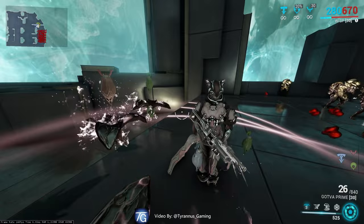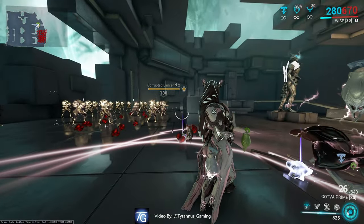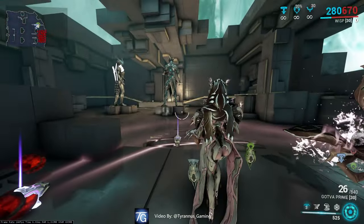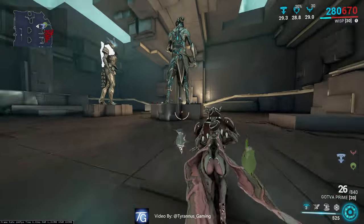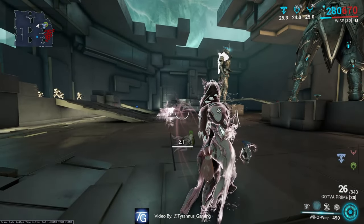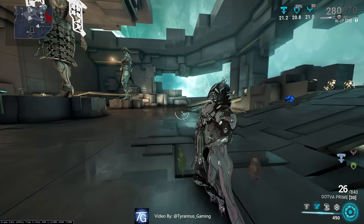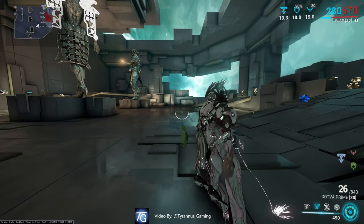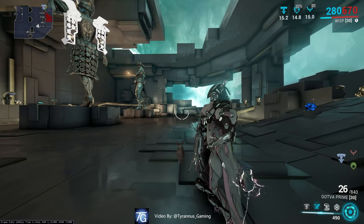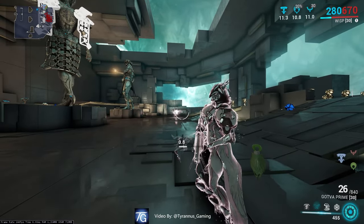And as you'll notice, Wisp has learned that you don't let dogs nip at your feet. Now, let's discuss her number 2 ability. As you'll see, this is her ghost. If you tap it a second time, you can simply move to another location. However, her ghost will taunt the enemy and direct all fire to it.